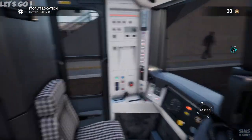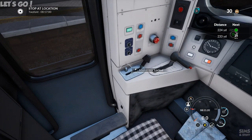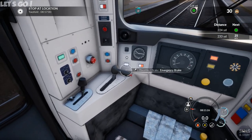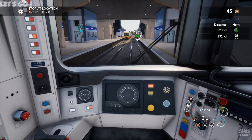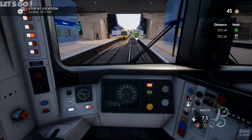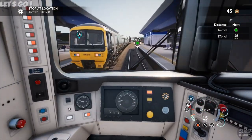Hi there, Steve here. Welcome back to Train Sim World. Let's get ourselves on board, close that door, set ourselves down. I think we've got to do some things — master key unlocked, reverser in forward. Next stop Twyford at 8:17, 4.9 miles in that direction. Managed to work out how to get ourselves moving — that's always a plus.